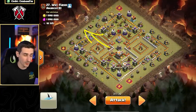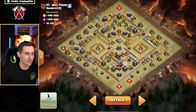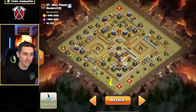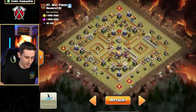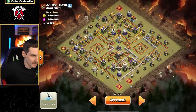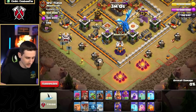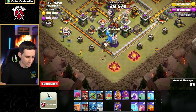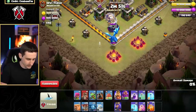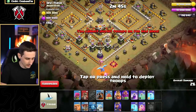We do have this clan castle on the bottom side, which is full of troops — 35 troops here. I'll drop a balloon down to test for troops. If there are a lot of archers, I'll drop a giant to pull the CC south with some archers, and then the baby dragon and poison spell will kill that clan castle off. That's the plan. We've got an e-dragon in there as well, so I'm going to drop an archer to pull that troop out, then drop a poison spell with a baby dragon to kill it off.